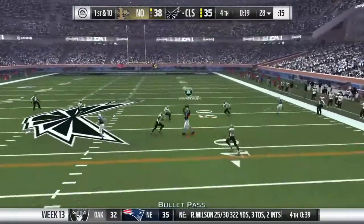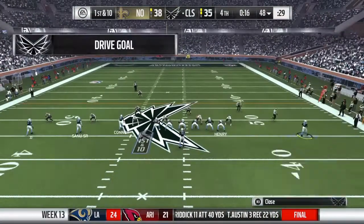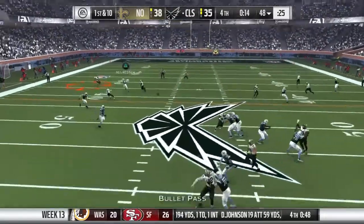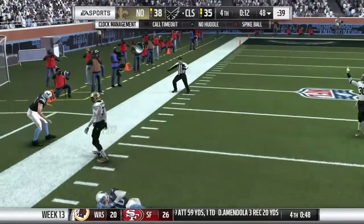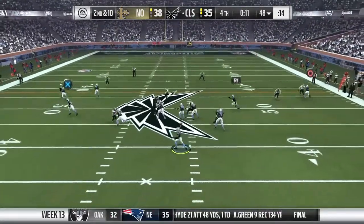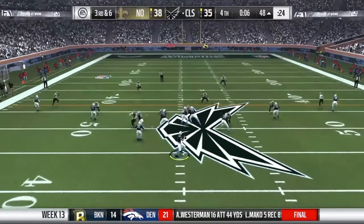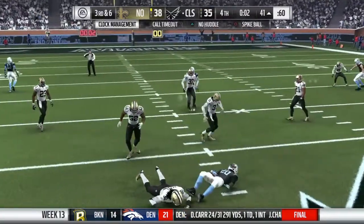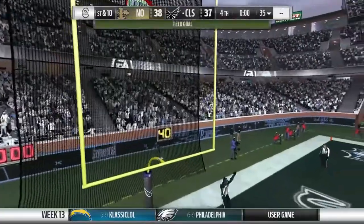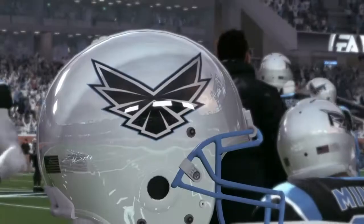On first down he'll drop to throw — Cryer has it complete and able to get this one across the 45 before he's brought down. Now on first down he'll drop to throw it, and it pops free — the collision there jarred the ball loose, brings up second down. Second and 10, he'll look to throw again, getting it out left side to Sanu. Back to throw, he's gonna flip one out to his running back with 2 seconds left in regulation to force overtime. He got it from 58, that had lots of leg behind it.